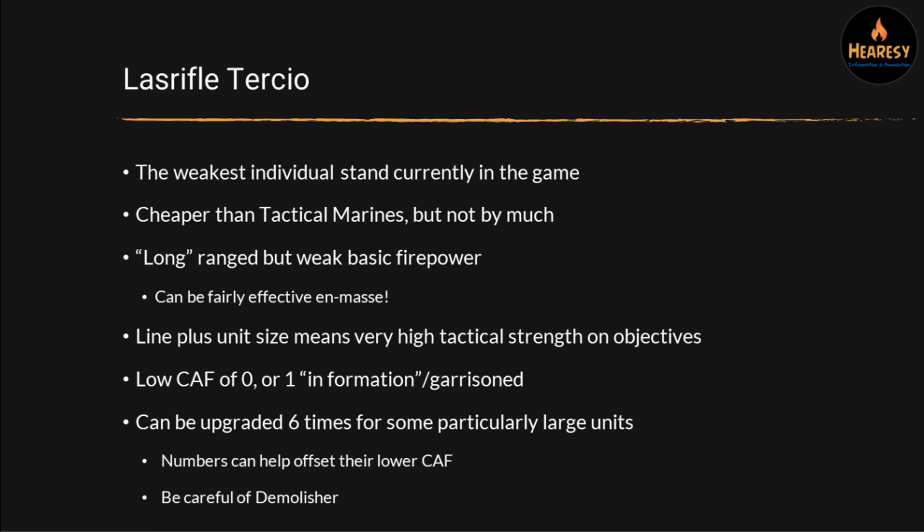Let's look at the Las Rifle Tercio. This is the main detachment the Solar Auxiliar have for their infantry. The Las Rifle Infantry Tercio stands are the weakest individual stand currently in the game, and you pay 30 points for four of them — not that cheap, even compared to Tactical Marines. They do have 10-inch range on their Las Rifles. Whilst they are worse than Bolters because they don't get the double shot when in assault range — where Tactical Marines get a lot of their firepower — they are longer range than the Tactical Marines, and that can be pretty effective.